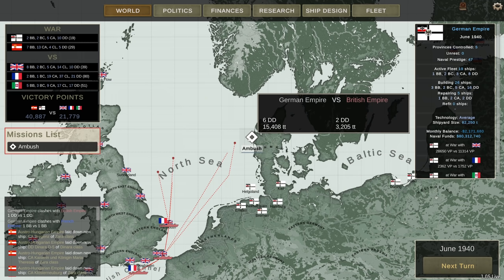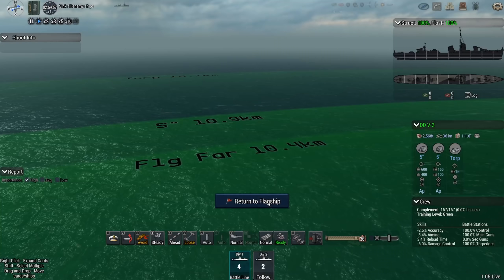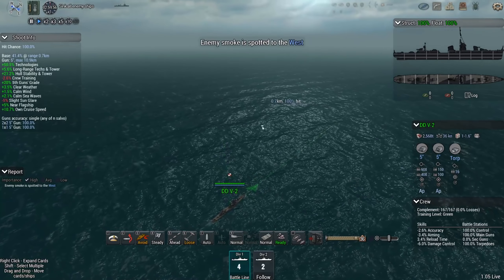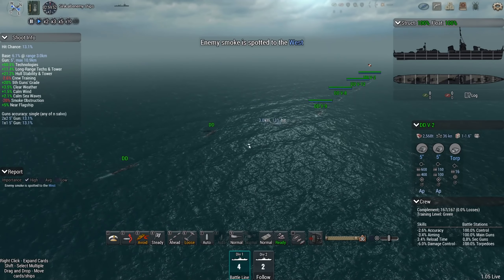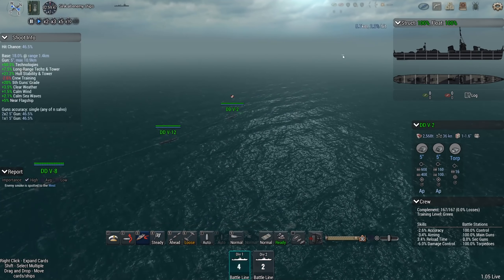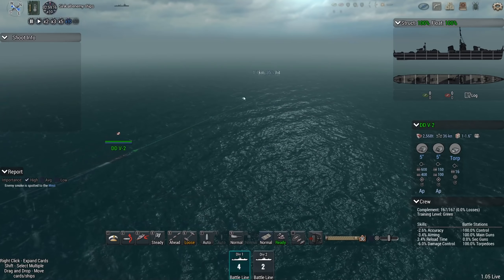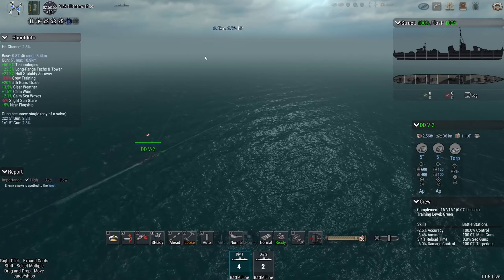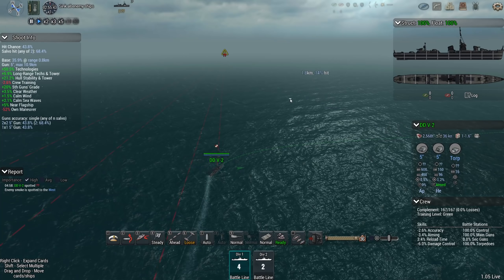143 points, not bad. Moving right along — ambush. Six of my destroyers versus two of theirs. They now have 39 ships, among which 10 destroyers. So let's make that eight destroyers. I just have to be a bit careful not to get torpedoed by them.